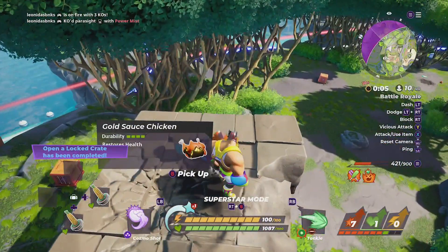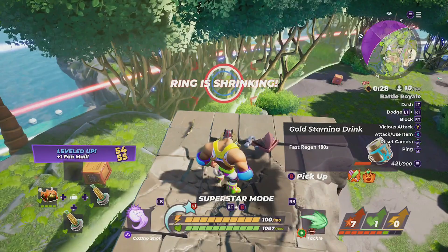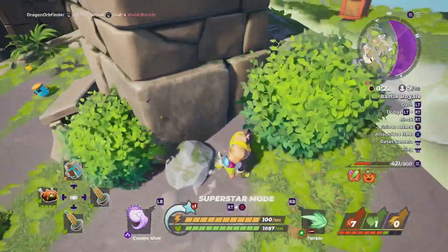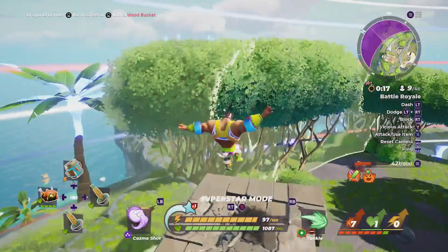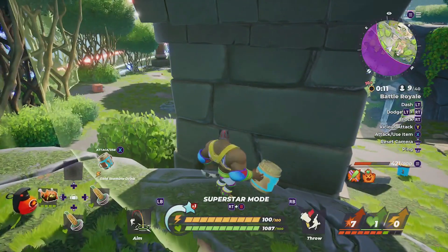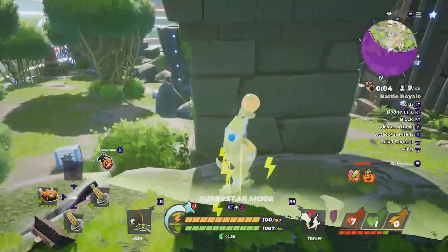We've got a golden chicken — or golden sauce chicken — that gives you 600 health. There's a golden stamina drink which gives you 150 stamina, and there should be a cookie — a golden cookie. Maybe it's just random. We're going to drink this anyway; it should be 90 seconds or three minutes — 180 seconds stamina.